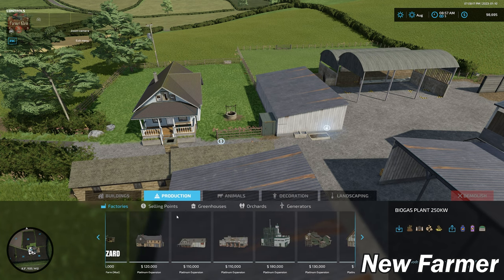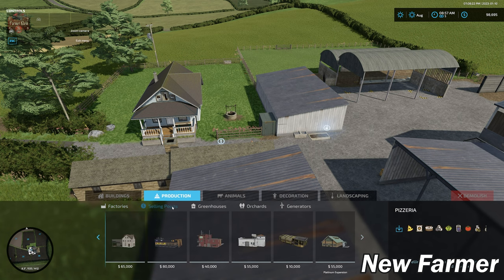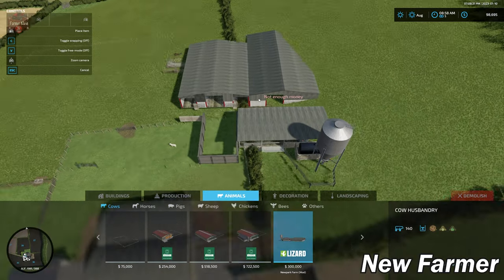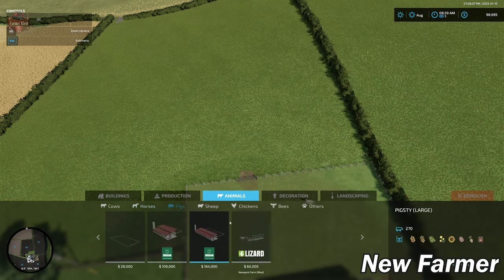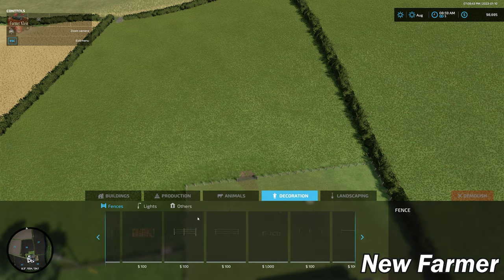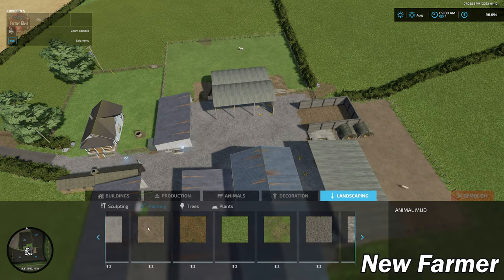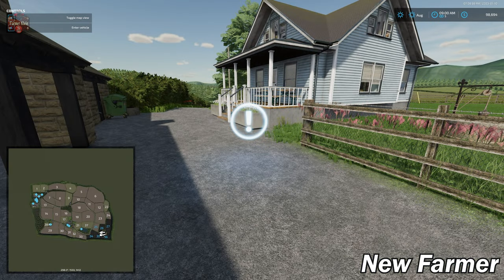As far as production goes, we have all standard base game productions available in build mode, which is good since we can't sell anything right now. Rainhouses, orchards, and generators are all base game. We do have the ability to place custom animal pens — custom cow pens, pigs, and sheep. Ground textures are a fairly standard listing, and trees and plants are standard as well.